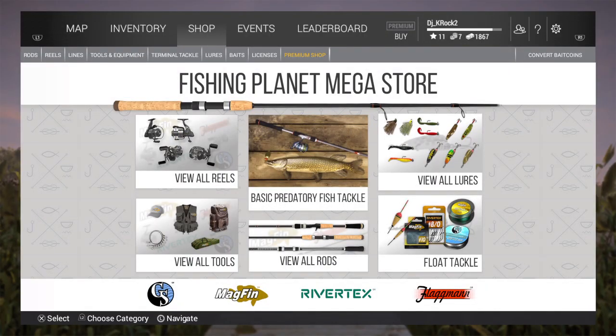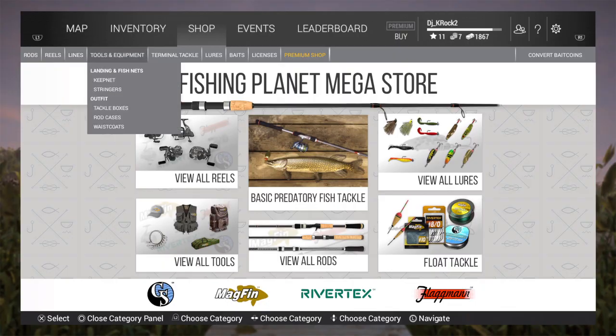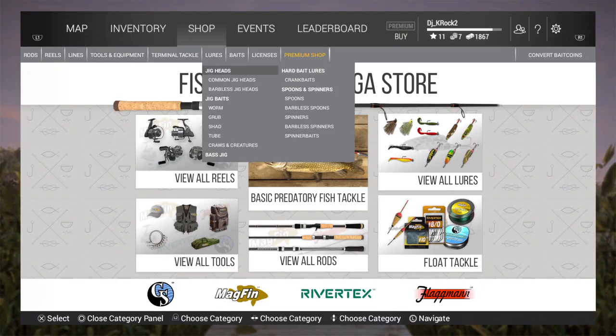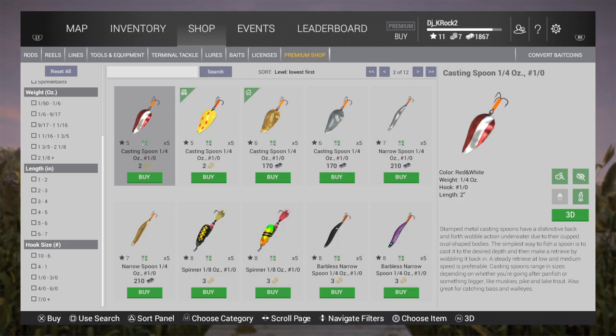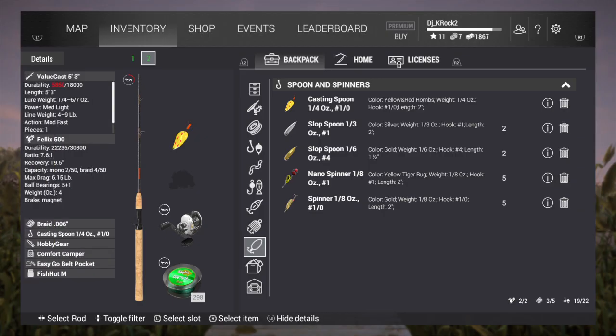A good way to check is when you buy your spoons and spinners, always check your weight first on your equipment. All you've got to do is hit L3 - which is the left stick - and it will tell you the weight. The casting spoon has to be at least one-fourth ounce.